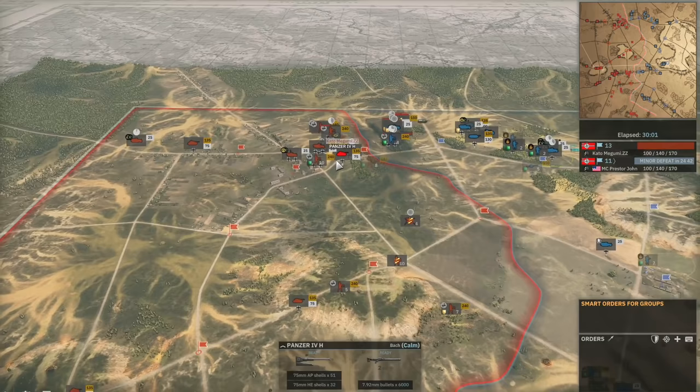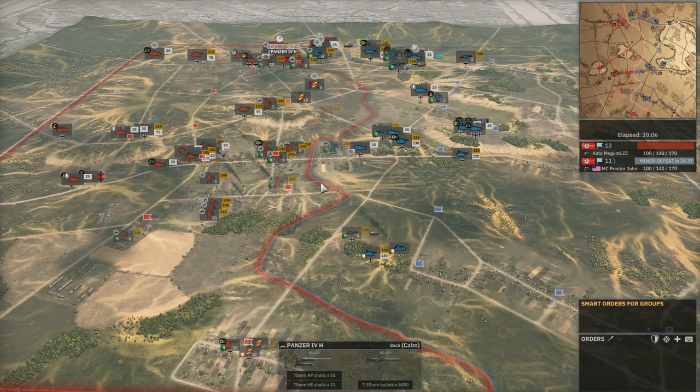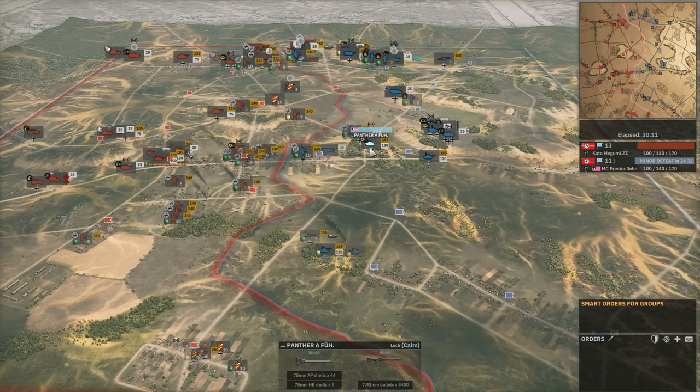That's another Panther D down on ZZ's side. It seems like bringing Panthers into this battle at the moment is an absolute death sentence on both sides. All of the Panthers that Presta John brought on the bottom side got cleaned up very early on, and now he's got two Panther Ds and the Panther E Führer remaining.